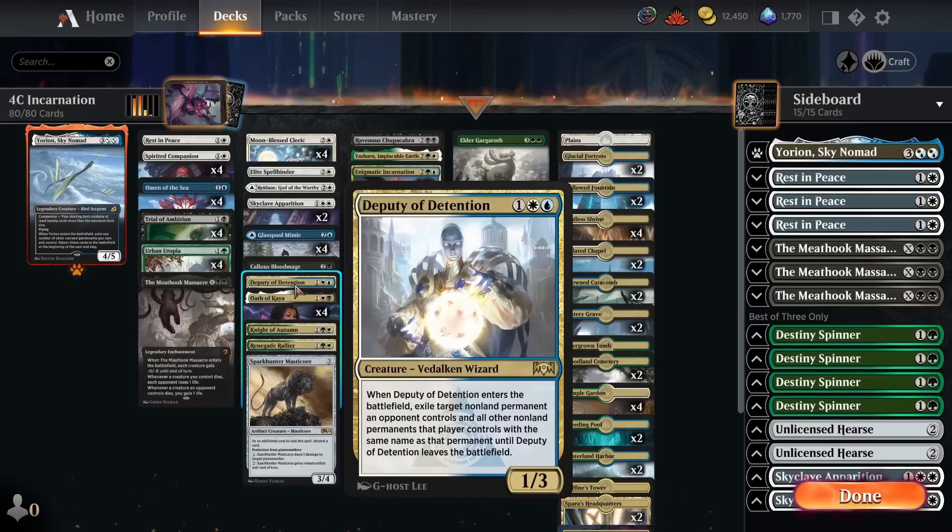We've got a single copy of Deputy of Detention, here as catch-all removal against any problematic permanent. A lot of the time Skyclave Apparition can deal with things, but there are bigger cards it can't handle — like Teferi and Corvold. Using Deputy on those isn't ideal since the opponent gets the card back if they kill it, but as a last-ditch way to temporarily remove it, Deputy of Detention is really nice. It also kills tokens — we can use it to kill Skyclave Apparition tokens, Fable of the Mirror Breaker tokens, Shark Typhoon tokens — and it exiles all other tokens with the same name.